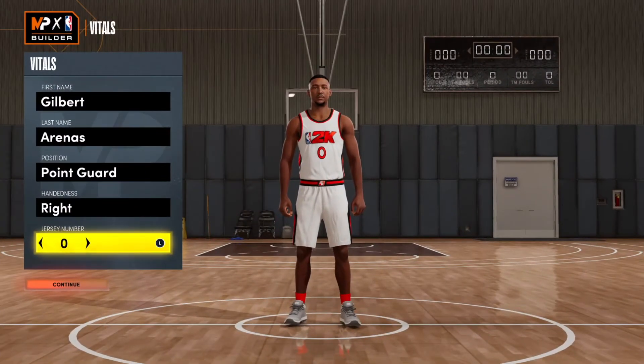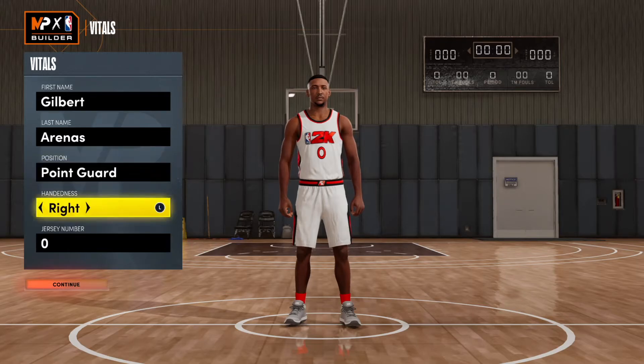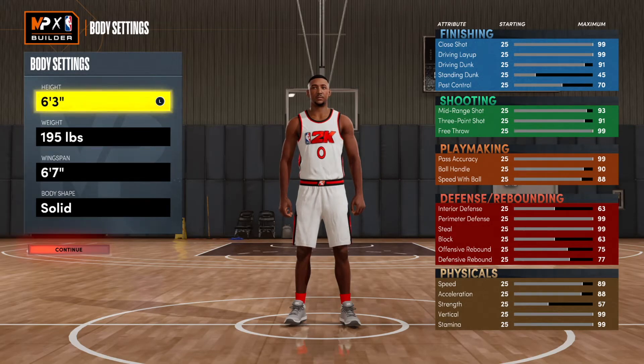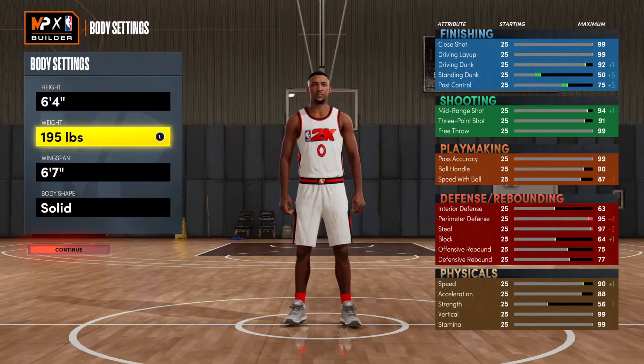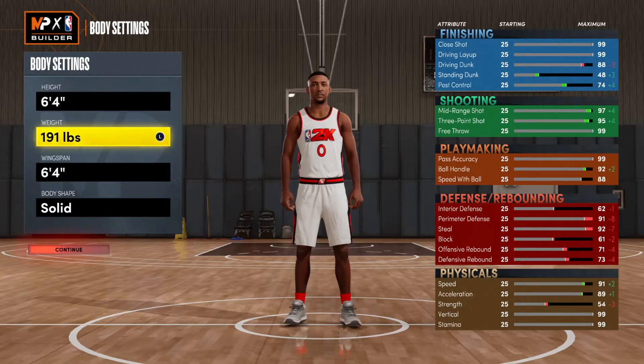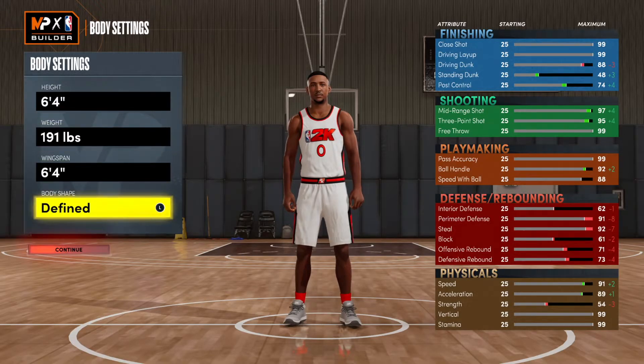Now we're going into the MyPlayer Builder to make the one and only Gilbert Arenas. First and last name, point guard, right-handed, jersey number zero. Gilbert Arenas is listed as 6'3" but when I looked it up it said 6'4", so I'm going with 6'4" and weight 191. Gilbert had high ball handling — we can get that 92. So this is what I would go with for the build to get that amazing 92 ball handle.